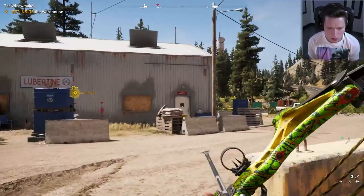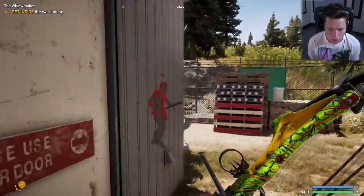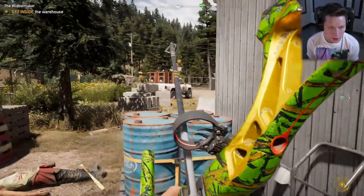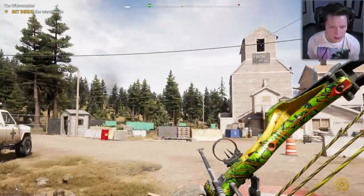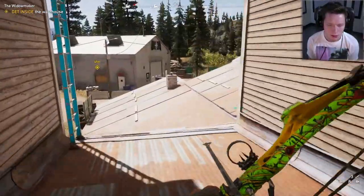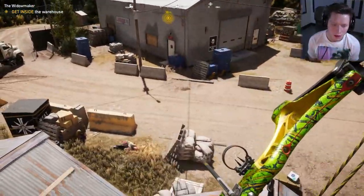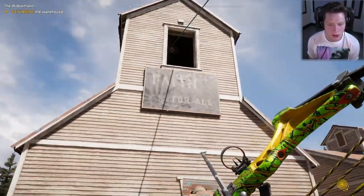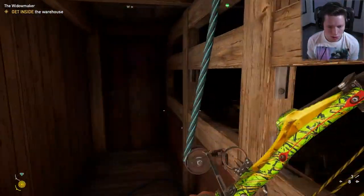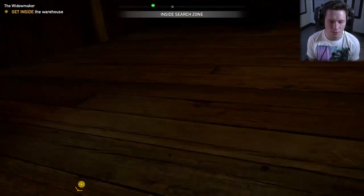Everybody just seems to be dying. We've just got to get inside now. We got them all but I don't think we're going to need a key. We've got to find a way inside — oh, I see it, I see it. We can't reach it from here. How do we get all the way up top? Do we have to go inside? Oh, there's something right here.